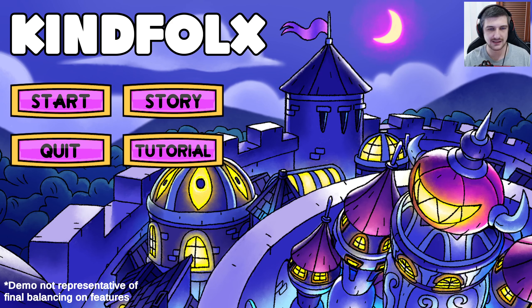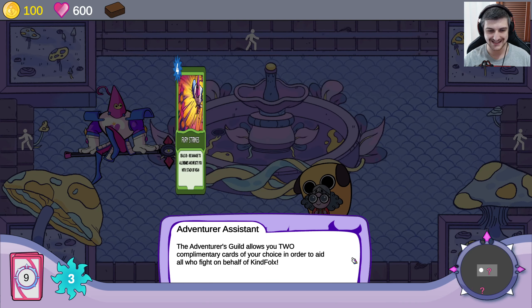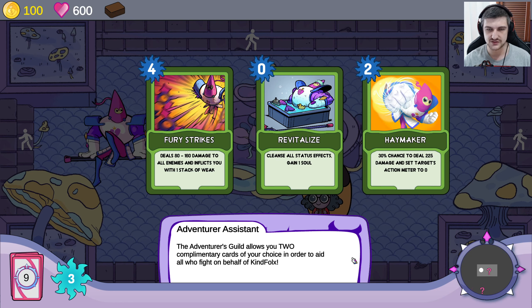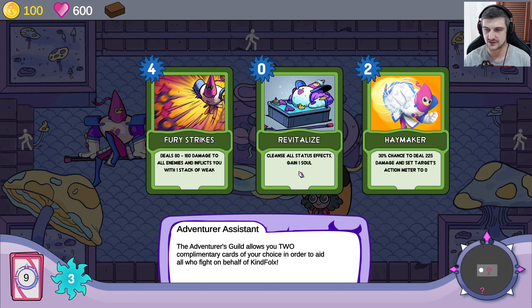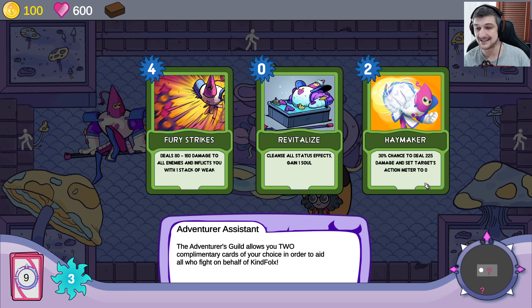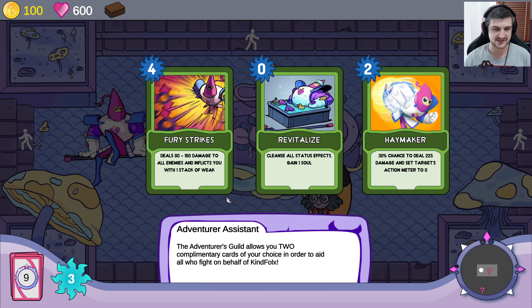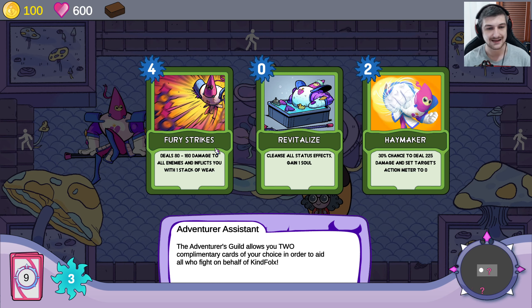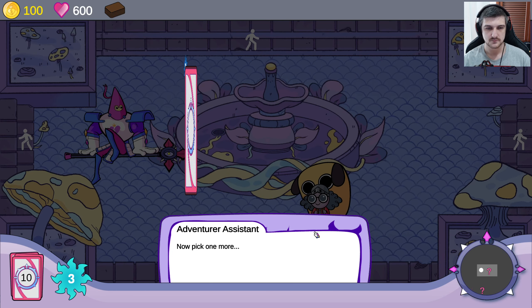Just making a quick note there about the video. Maybe we just go to start — I'm worried that clicking anything else is going to screw us up. Welcome, I'm the Adventurer's Assistant. The Adventurer's Guild allows you two complimentary cards of your choice to aid all who fight on behalf of Kind Folks. Cleanse all status effects, gain a soul — soul is mana, so that's pretty great. 30% chance to steal, deal 225 damage and set target's action meter to zero — setting their action meter to zero means they don't do anything, which is amazing, but 30% chance is awful, so we won't be taking chance cards like that. Deals 80 to 160 to all enemies and inflicts one stack of weak, costs four. We're going to go with the cleanse effect.